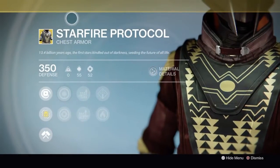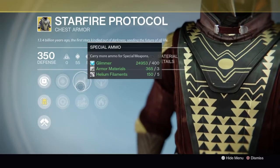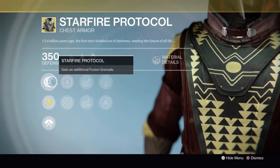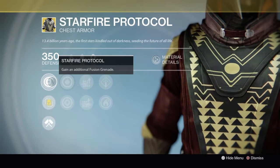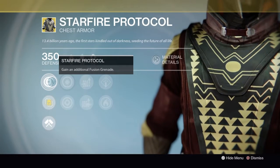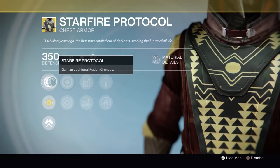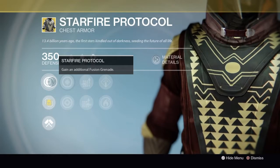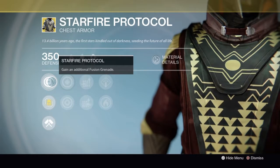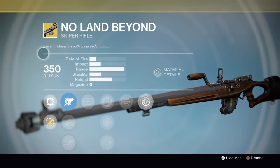Lastly for the Warlock, we have Starfire Protocol — 3-Feated defense with Discipline and Strength, Special Ammo and Heavy Ammo, Arc Burn defense and Solar Armor. The exotic perk is Starfire Protocol: gain an additional fusion grenade. If you play fusion grenades as a Sunsinger, there's no reason why you should not have this. You can unlock that free node and get two fusion grenades. If you're a Sunsinger who abuses fusion grenades, go ahead and buy.